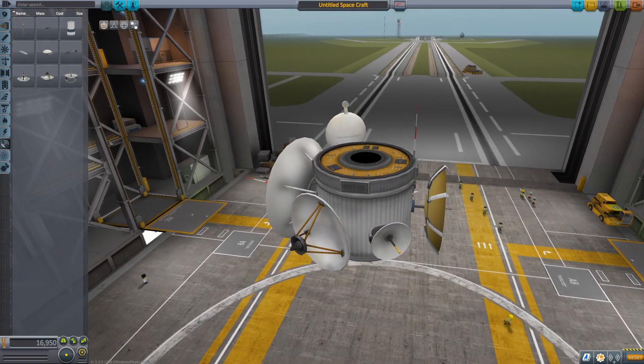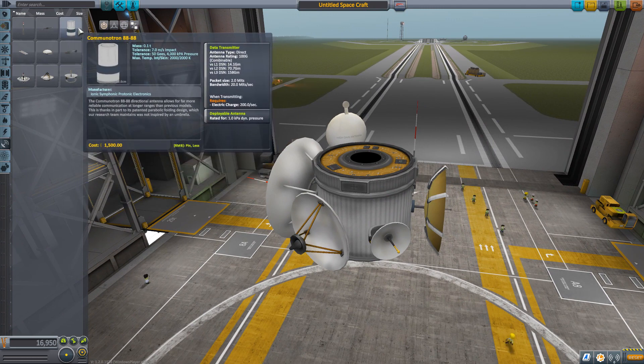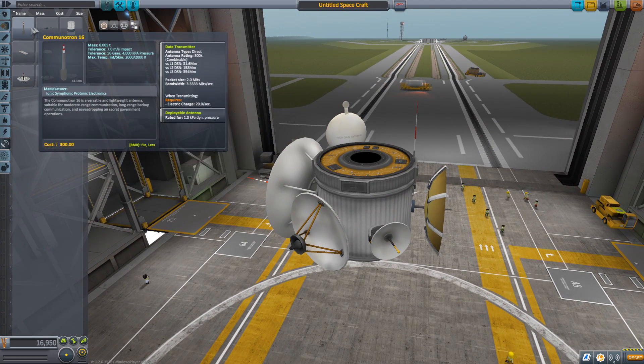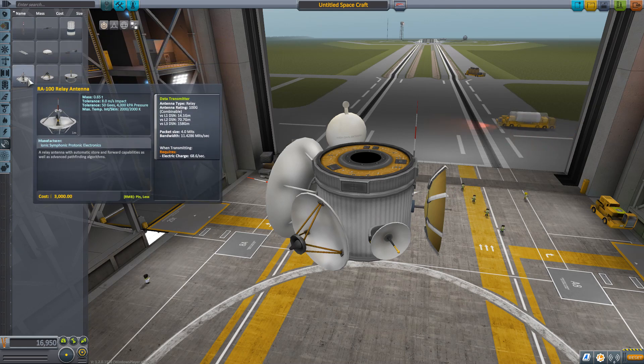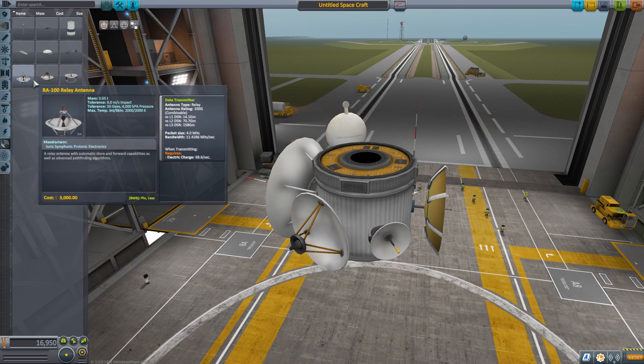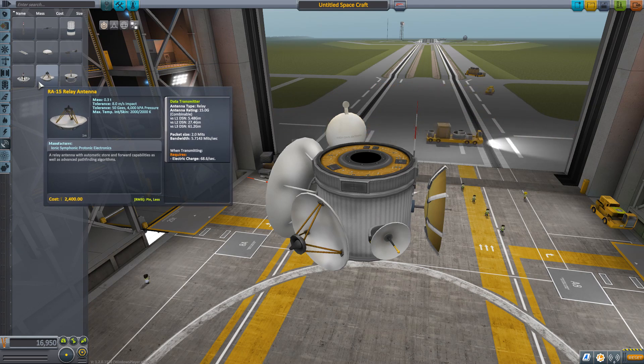In picking an antenna, you don't just consider the range — there are other important criteria. If you look at the data transmitter info box, it says the antenna type is direct. This means it can talk to Kerbin directly, but it is not able to relay signals. If you look at the relay antenna, it is able to relay signals.